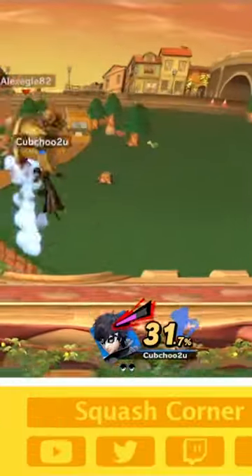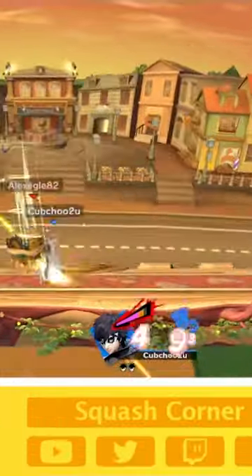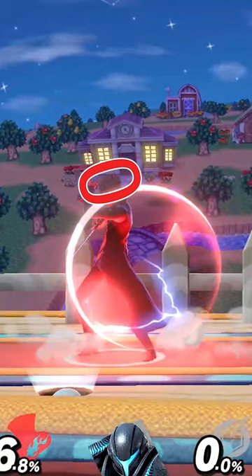So the aggressor must be clever by mixing up their offense options by using crossups, tomahawks, overextending, shield breaks, and aim where they're vulnerable.